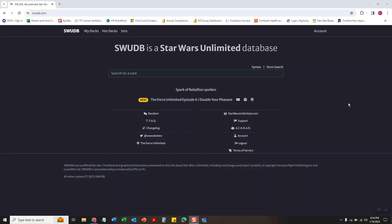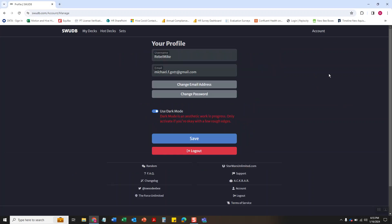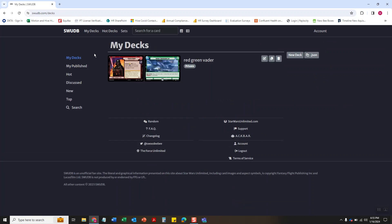The first thing you're gonna want to do, if you haven't already done it, is create an account. I've already done that so I'm going to skip that. Then I'm gonna go to my decks and create a new deck.